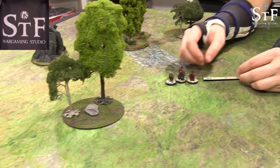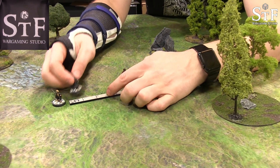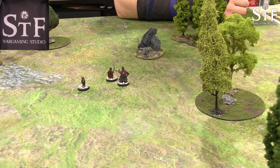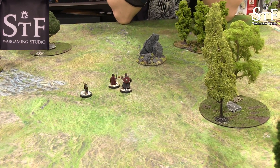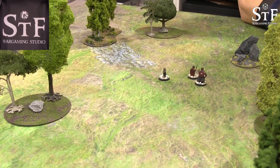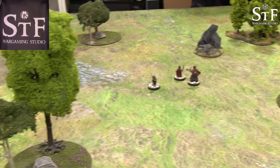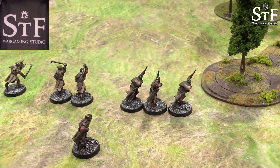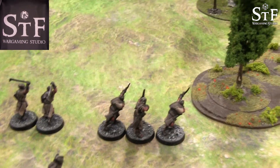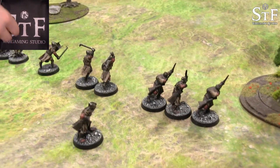Turn one: good starts with priority. The Uruk-hai cannot fire at the hobbits, but Boromir is fair game — one archer is in range and fires at him. All three shots hit, needing sixes to wound. No sixes — the shot is fluffed.